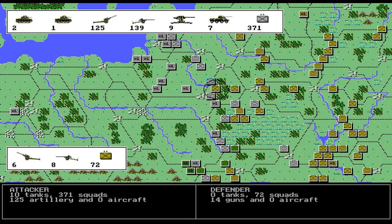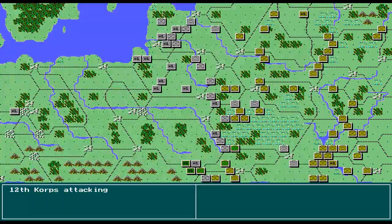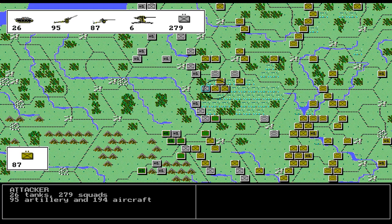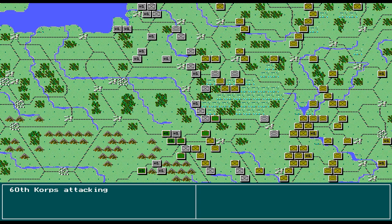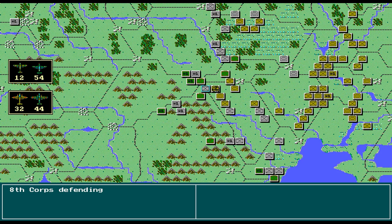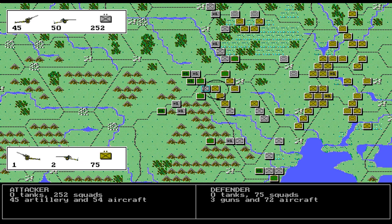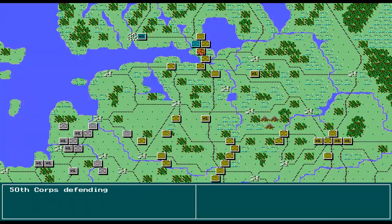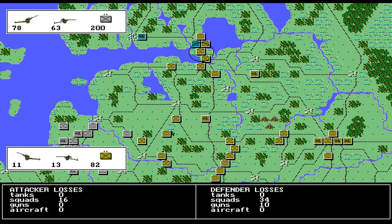They're just going to push these guys back. They have a hard time attacking through those marshes. Once you get back a little ways from them, they tend not to go through those marshes — kind of like in War in the East. They don't like attacking through marshes, which makes sense.